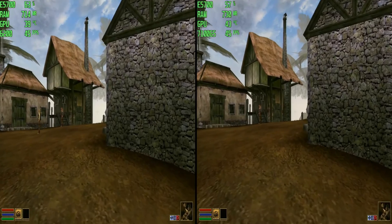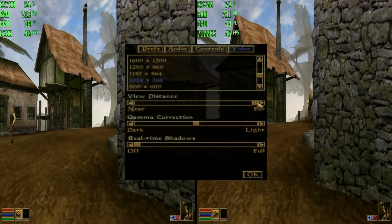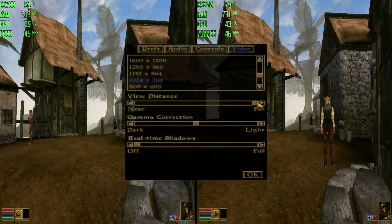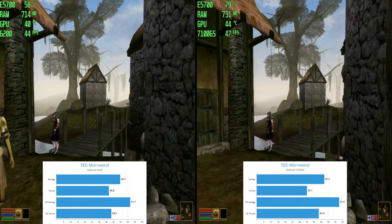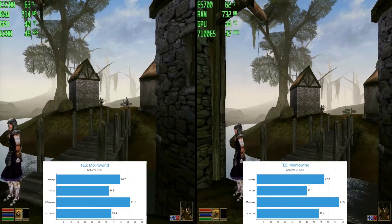Exploring the shores of Vvardenfell, the 7100GS again leads the way. At 1024 by 768 with maximum view distance, we see a similar difference in performance as in Half-Life 2 — about 10%.